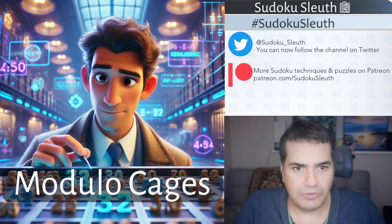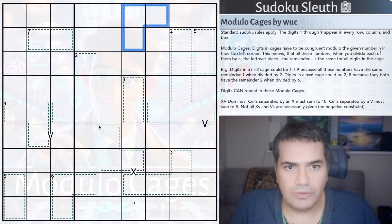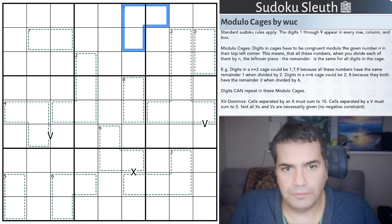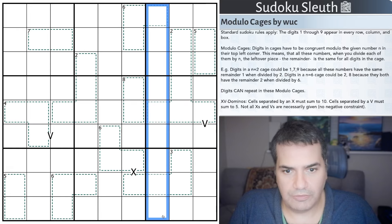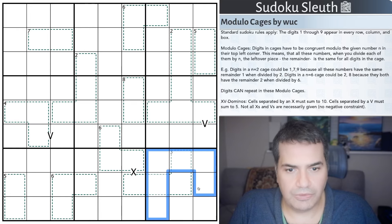Anything else I want to mention before we take a look at today's puzzle? No, let's crack on and take a look at the rule sets, because they are new. Modulo Cages by Wuc. Standard Sudoku rules apply - place the digits 1 to 9 once each in every row, every column, every 3 by 3 box.